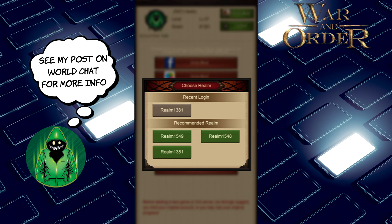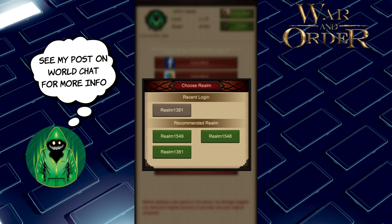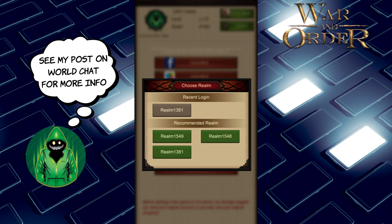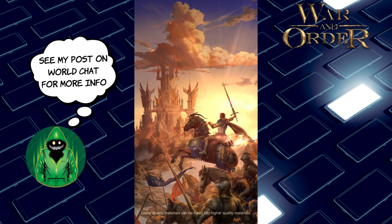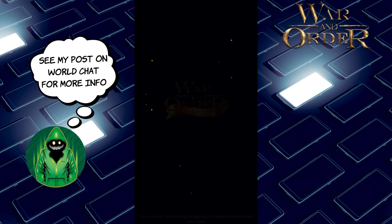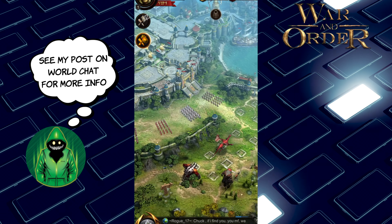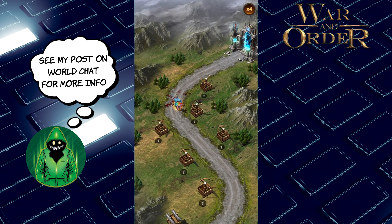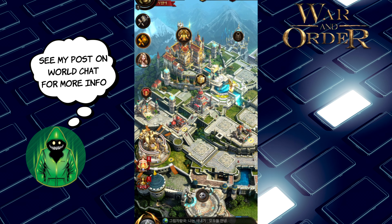In the recent login area it's going to show your current realm. This account is in realm 1381 — that's not where I want to go. I want to go to 1544 but it's not listed there. So I go to another realm — it doesn't matter which one. You'll have to go through the tutorial first. Now I've made it through the tutorial but I'm not on the right realm.